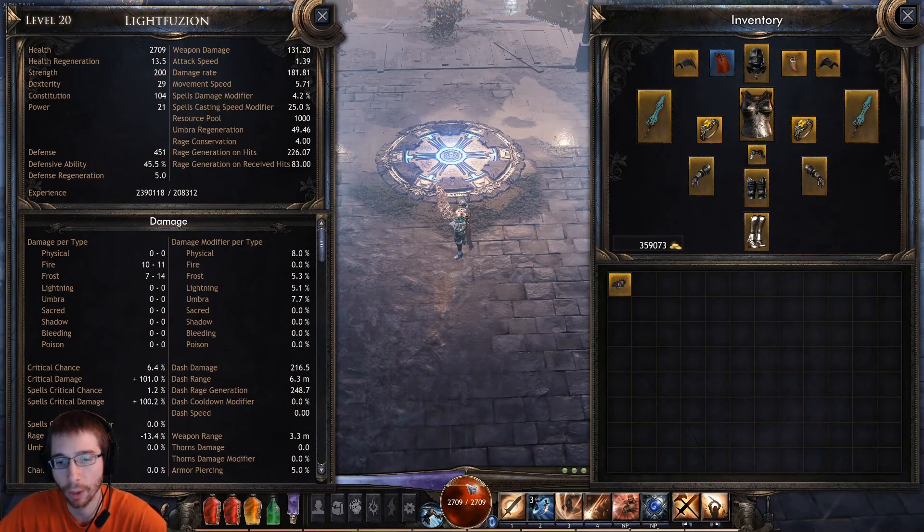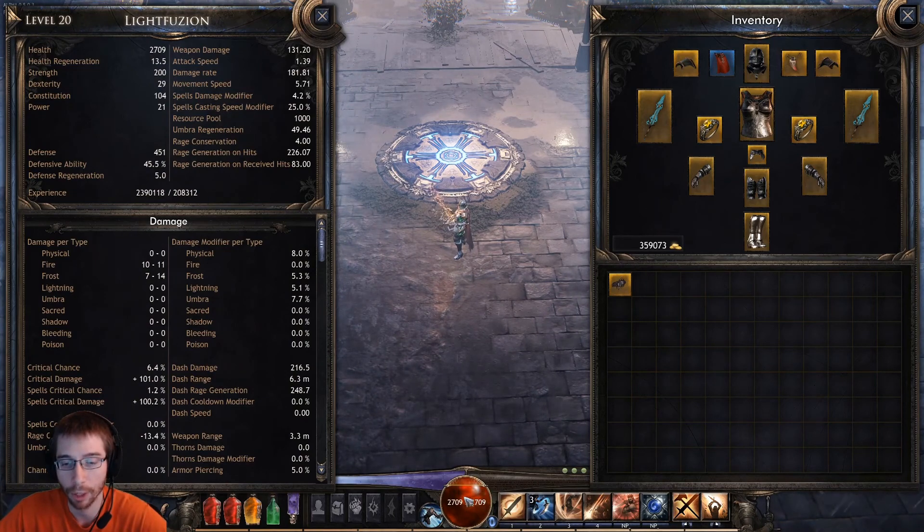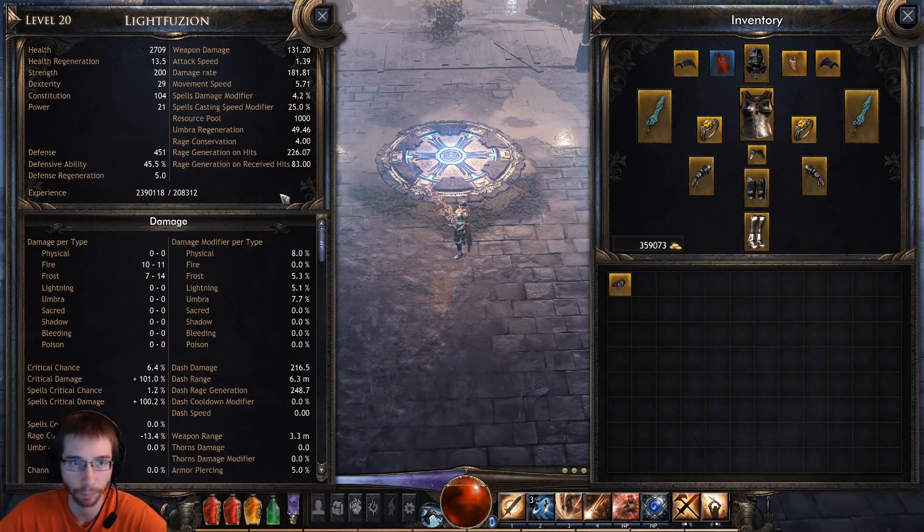The way it works, the health that is above this line right here has a defense applied to it. So basically I take 45.5% less damage — that's how it works, 45.5% less damage for my health above that line. Now once my health drops below that, I start taking full damage. And then the defense regeneration is just a defense boost, and it reduces the time I need to recover from a shattered defense. I actually like this mechanic — it's a way to visualize your armor. You can actually see what effect it has on your health and how much of your health it affects.